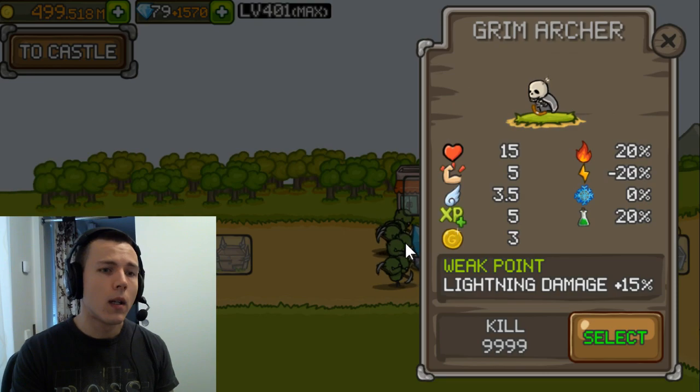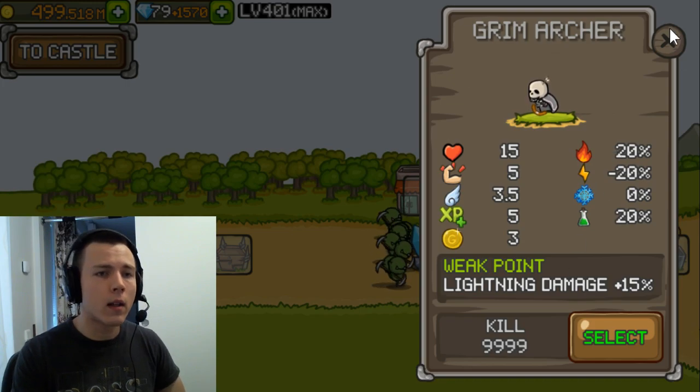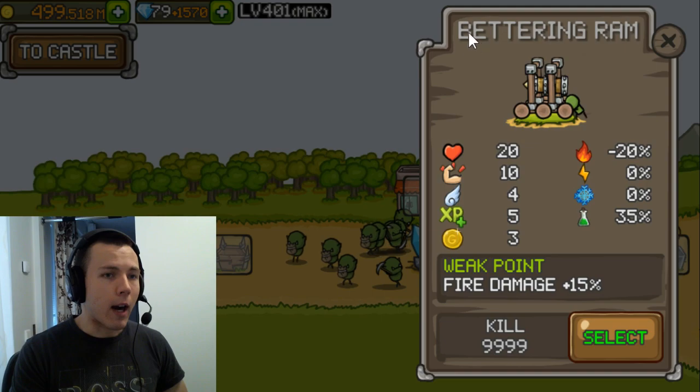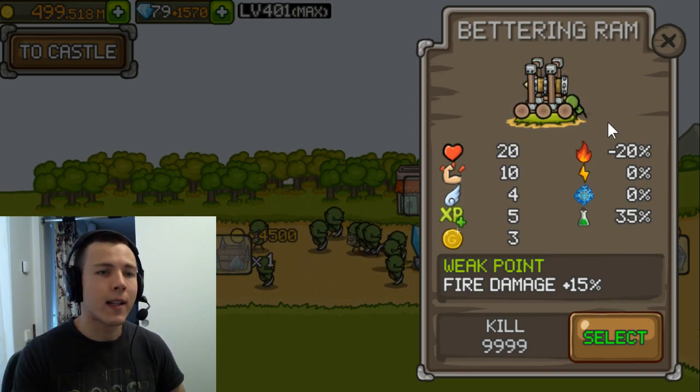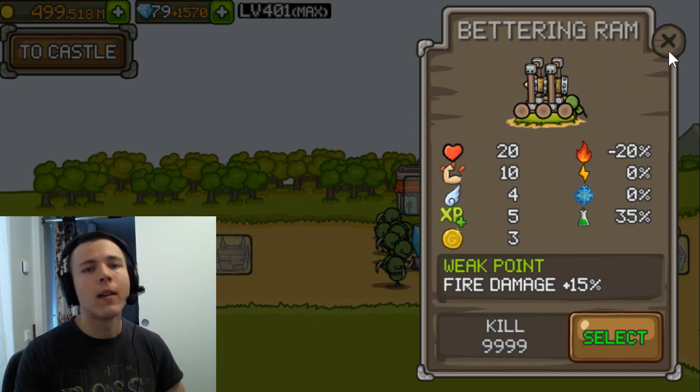The grim archers are really annoying — they actually have fire resistance, so lightning all the way. For the battering ram, these guys have a fire weakness since they're wooden, so it's natural — let's boost that even further with fire.